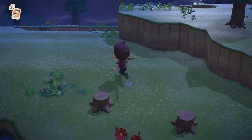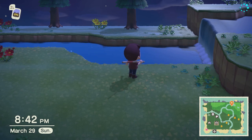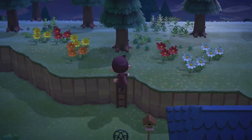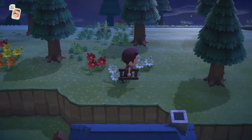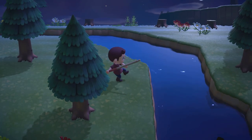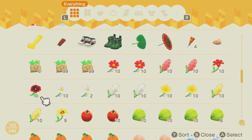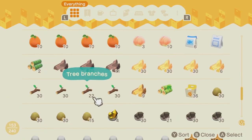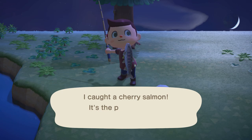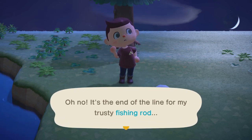Now that you know the location, you'll need to make sure you've packed the essentials. First, you'll need the ladder so you can get up to the higher parts of your island, and you may want to bring a vaulting pole in case you don't have enough bridges built yet. You'll obviously need a fishing rod, and just to be safe you might want to pack some extra supplies and a crafting table — that way you won't have to run all the way home to craft a new rod if and when it breaks on you, and trust us, it probably will.